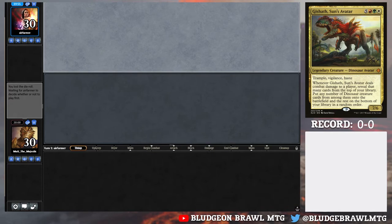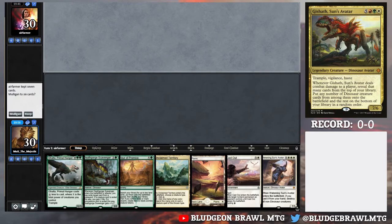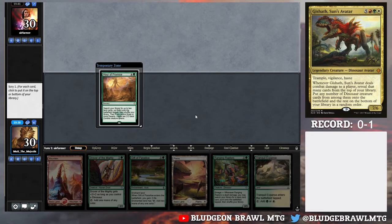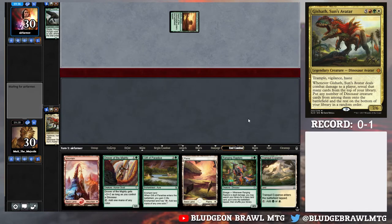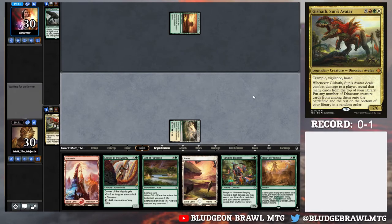Lost the die roll so we're on the draw, unfortunately. Really don't like this hand at all - we're going to mull again. We are unfortunately 0-1 but we will come back. This next hand looks significantly better. We're playing against Galta - oh boy. That'll go on top, that's fine. I don't suspect they're going to be able to Galta us on turn three, or at least I hope not. That would certainly be an explosive loss. Let's play Tunkle Expanse and pass the turn.